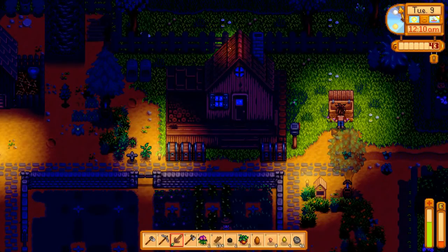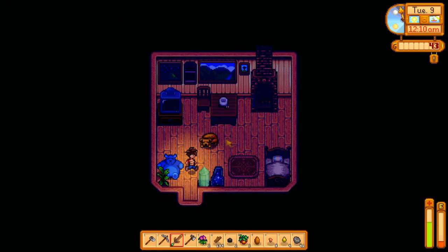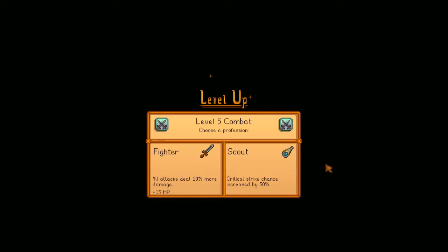Jump in, right click — mayonnaise done. Like I always do, I'll let it load to see if we get any upgrades. Level five combat — all attacks deal 10% more damage and gain 15 HP, or I could pick Scout instead of Fighter for a 50% critical strike chance increase. I've heard a lot of people say the critical strike chance is much better. I've gone with Fighter before but I'm going to change it up this time — I'll go with Scout. Thanks everybody for joining! I'm going to record another episode right now so we don't fall behind. See you guys next time!